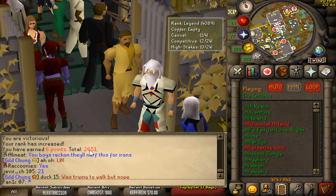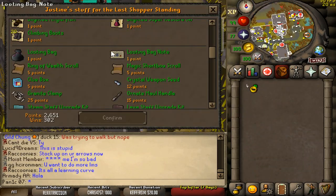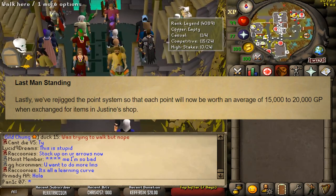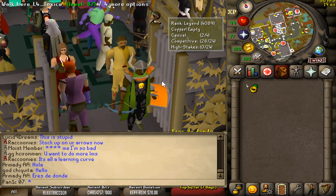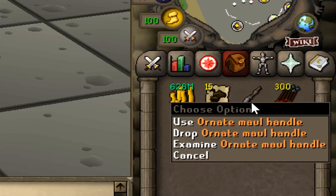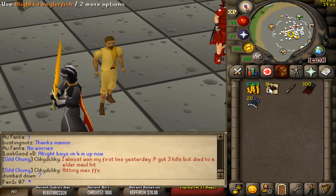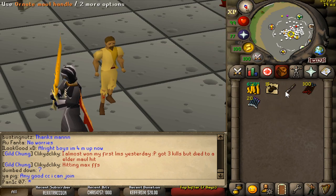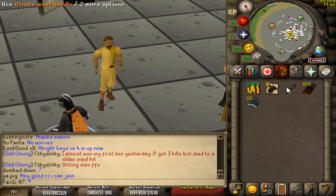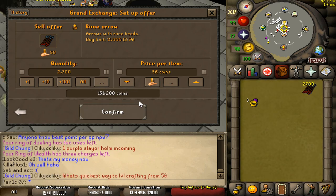We started with 2,597 points and now we're at 2,651, which is 54 points. According to Jagex the amount of money I should have made is roughly 20k per point, and since we got 54 points this should be roughly 1 to 1.1 mil. I just went ahead and tested pretty much every single item — looks like the best item to buy is the mole handles, at about 22–23k per point, which is the most by far. Everything else like dragon bolts, angler fish, and rune arrows are all roughly 17k per point, which is still pretty decent and more consistent.